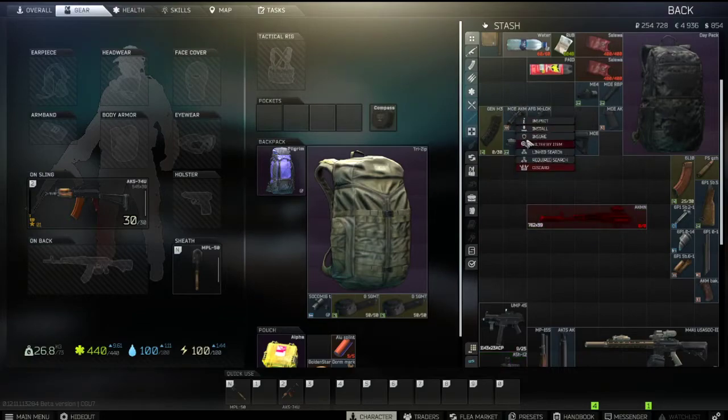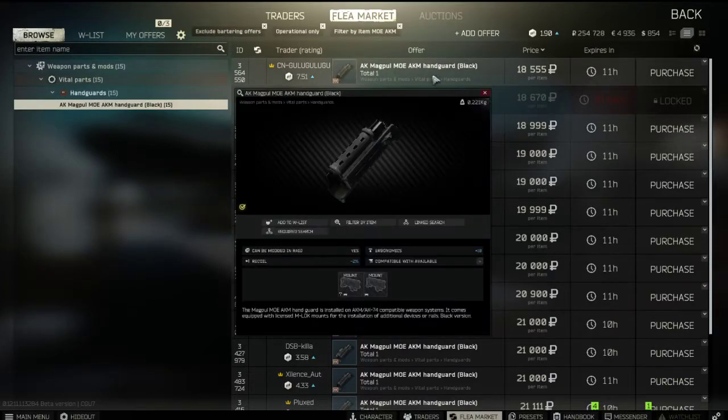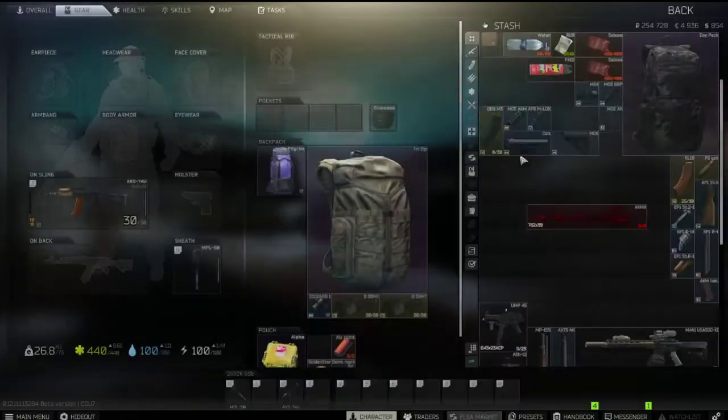Now for the MOE AKMN dust cover — you need it to be black. It's available at Mechanic level 3, but I'm at level 2 so I didn't unlock it yet. I'm going to have to buy it on the flea market.